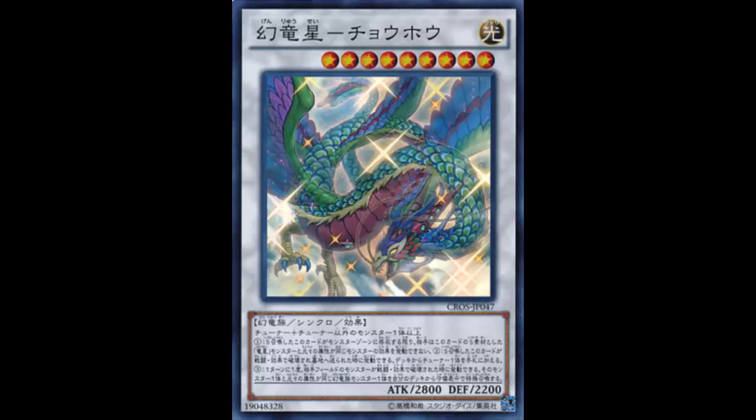This is Chow Feng, Legend of the Yang Zing. It is a Light attribute Wyrm Synchro Effect Monster, Level 9. So you gotta do a little bit of synchro work — you can bring out a Brionac, a Trishula, a Mist Wurm, and then you can bring this out as well. Stats are 2800 ATK and 2200 DEF, which are decent.